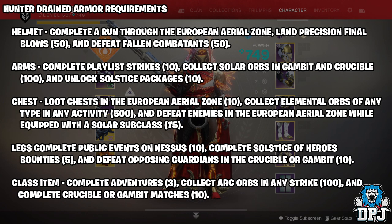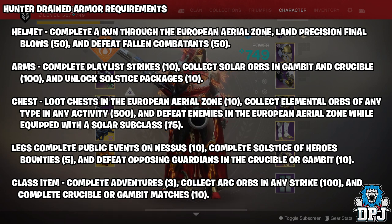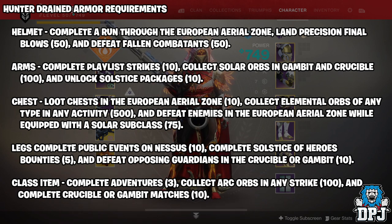The requirements on the other remaining pieces of gear - like with the legs, complete public events on Nessus 10, complete Sources of Heroes bounties 5, and defeat opposing guardians in the crucible or gambit. You should realistically get these 500 orbs by doing them. Now the class item: complete adventures 3, this can be on any planet, collect arc orbs in any strike 100, and complete crucible or gambit matches 10. Basically, if you wear everything at the same time while doing strikes, playing crucible, and looting chests in the European Aerial Zone, you should have already got those 500 orbs.